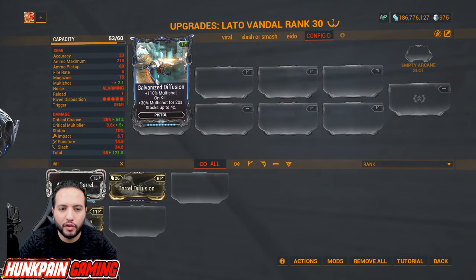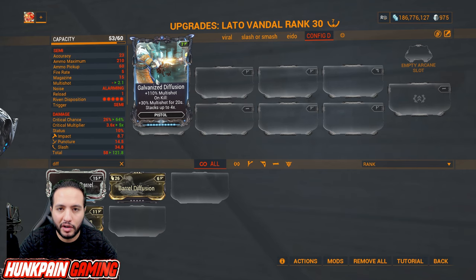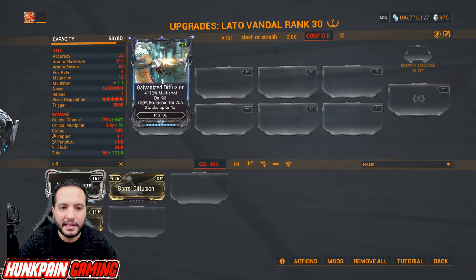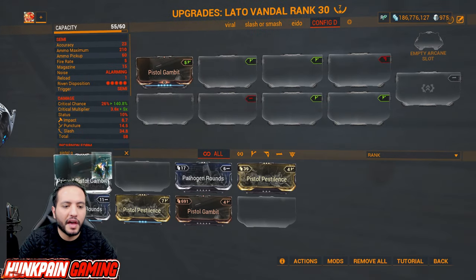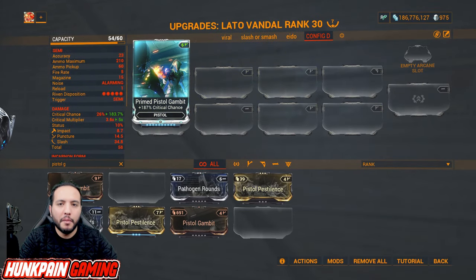You'll start with Barrel Diffusion — max it out to five dots — then upgrade to Galvanized Diffusion: multi-shot and on kill 30 percent multi-shot for 20 seconds, stacks up to four times. Critical chance: start with Pistol Gambit then upgrade to Primed Pistol Gambit — a 1000 percent must-have mod, most weapons will be using it.